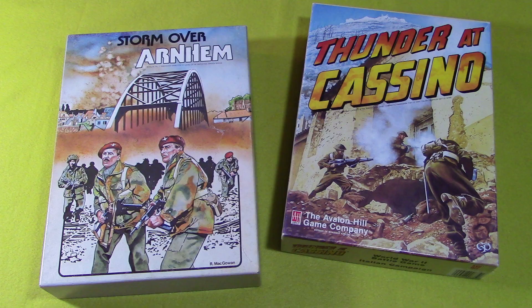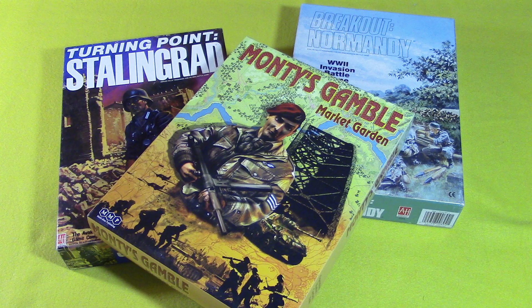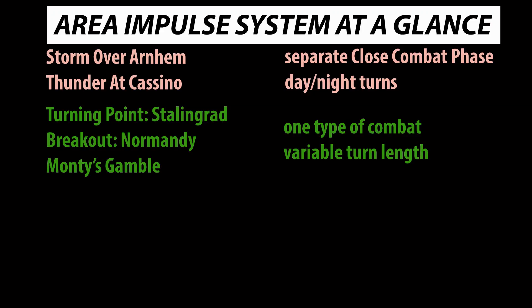Storm Over Arnhem and Thunder at Cassino were the first two games in the series, designed by Courtney Allen. Due to their scale, they differentiated between fire combat and close combat, and had certain turns explicitly designated as occurring at night. The system underwent an evolution with the next two games, Turning Point Stalingrad and Breakout Normandy, both designed by Don Greenwood. Greenwood removed the close combat phase, as it was no longer realistic at that scale, and introduced the possibility of turns ending unexpectedly. The later it got in the turn, the more likely the turn was to end — probably the biggest difference between these games and the others in the system, and a big part of what makes them so good.